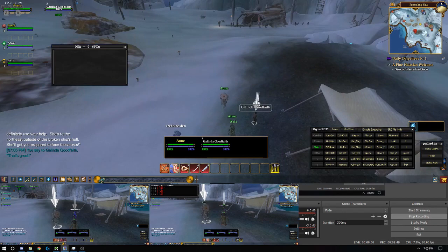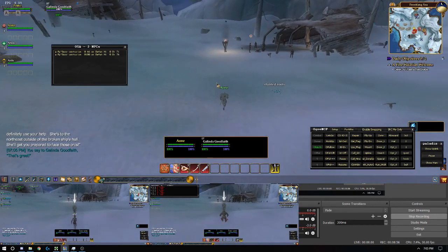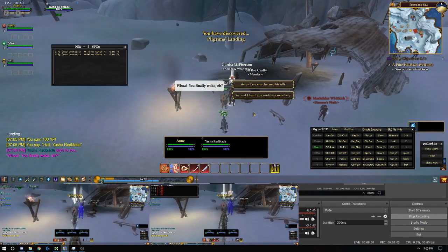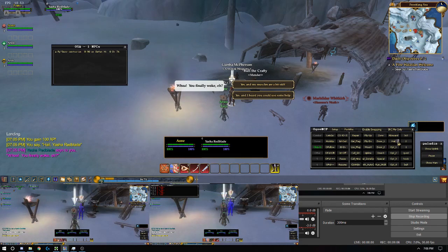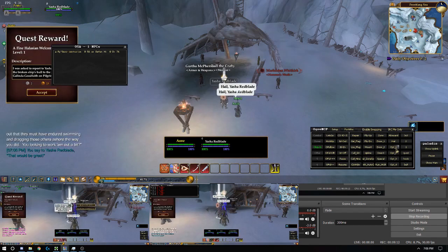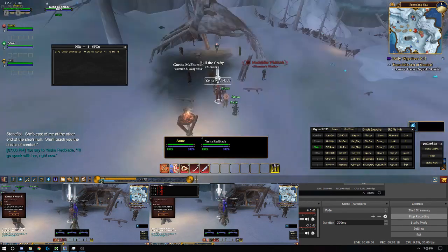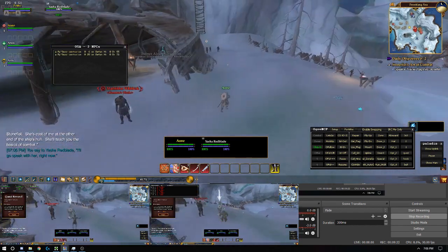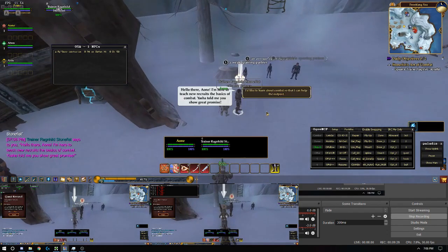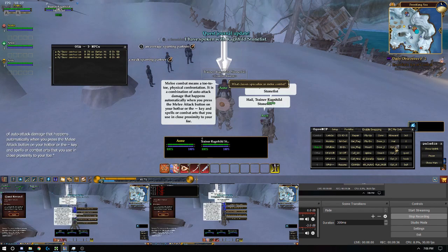So what does the quest say? Seek out so-and-so. All right. So now we run over here — look at this, they're following me. What great little bots. Gotta love it. Gotta love the Drunder server. As long as you have this, you don't have to worry about getting banned or anything. I might get banned because I'm putting this on YouTube, but that's my problem to worry about. So hail, option one. This is the newbie stuff. All right, so now we got to kill a sparring partner. We just target him — look, I don't even cast anything, I just target the guy and things happen.